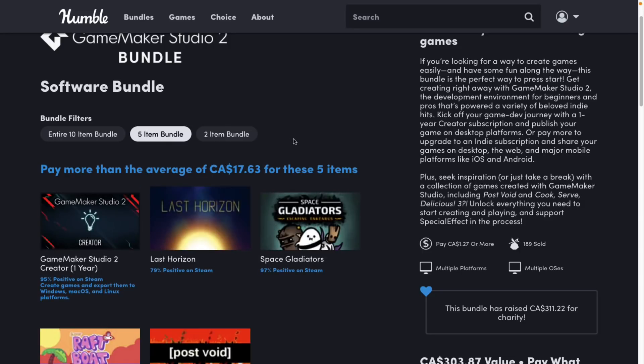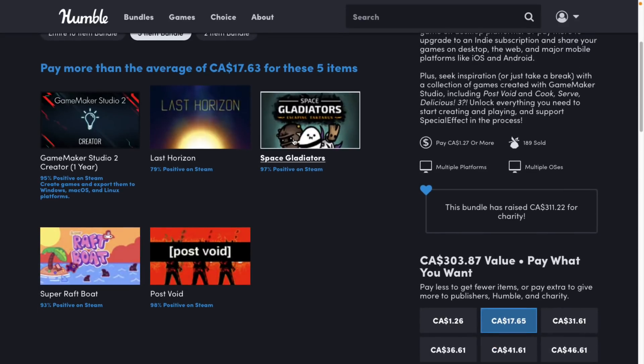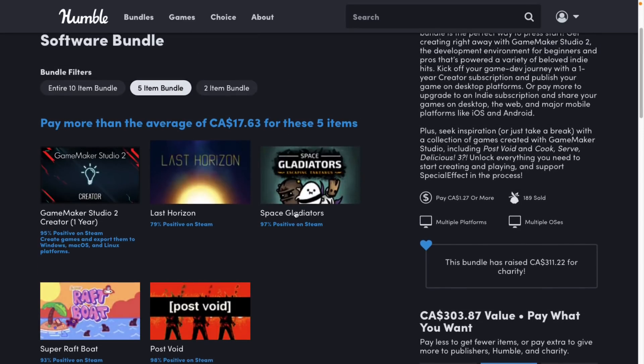Next tier up, at the five-item tier, you're getting Game Maker Studio Creator tier — one year of it. I don't know if these actually stack. I'm going to pick it up and let you guys know how this works. So if you can do one year of Creator and then one year of Indie — spoiler alert for what's coming up — but you also get the games Last Horizon and Space Gladiators.